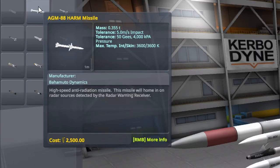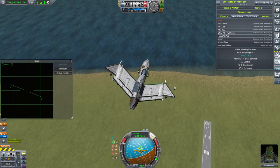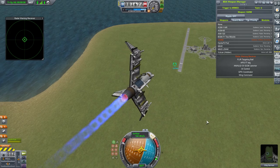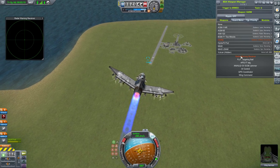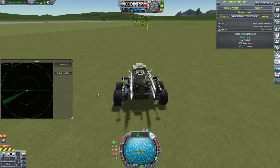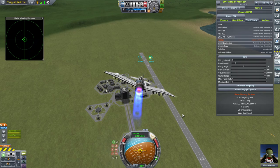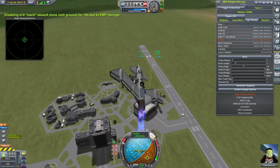The AGM-88 HARM. This missile has an interesting targeting system — instead of locking on using radar, heat-seeking, or GPS, it locks on using the enemy's radar and your radar warning receiver. Just turn on your radar warning receiver and get in range of an enemy armed with radar. When you are in range, fire at the target. Not very effective against anything, since they will just fire back at you once you get in range. F tier.